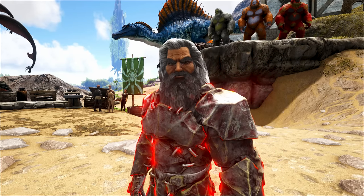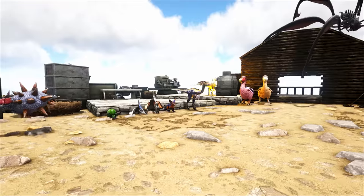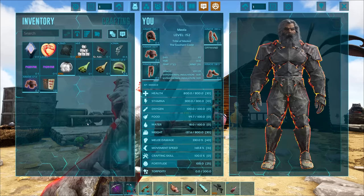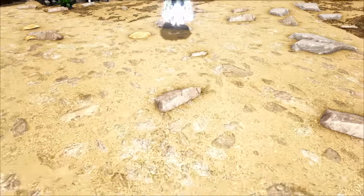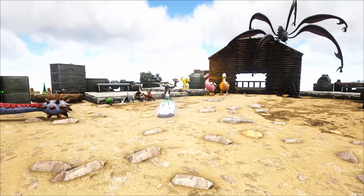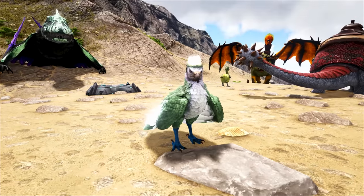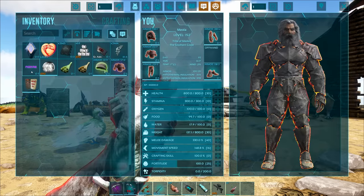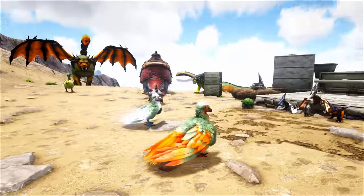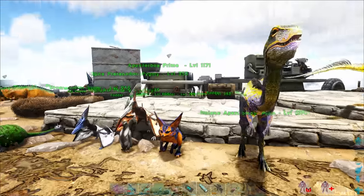It leaves us less vulnerable to getting hit by attacks. I'm getting excited because I thought I was gonna have to go tame an argy, but no — I can just use the artifact. That was a long shot, I didn't expect it, but yes! We've got an argy. What's the second one? We got double argies! I'm getting it evolved, baby!